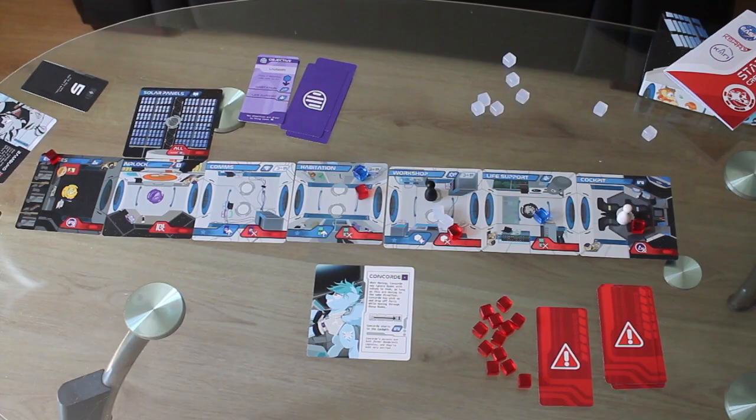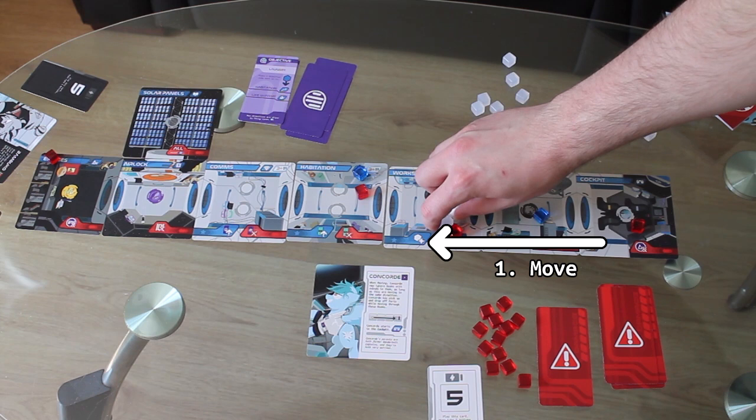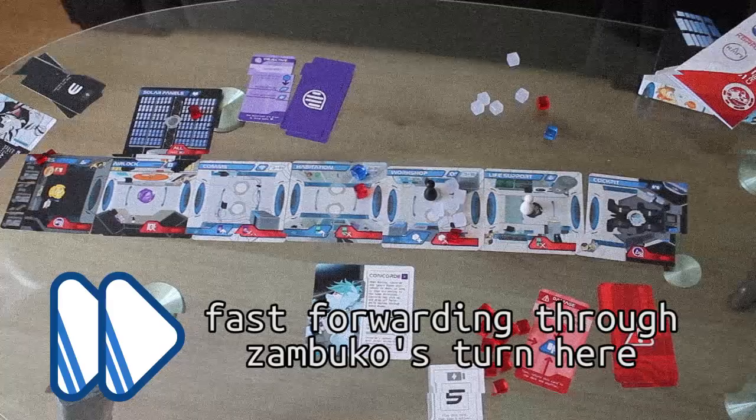Each character has a unique ability. Concord can skip over empty rooms when moving — you spend one action and then keep going in a straight line until you stop or hit something. You can pick up and drop off parts for free while zooming up and down the spaceship. But this one-action movement ends when you enter a room with another player in it, when you want to do anything else in a room like fix stuff, use the room, or do an objective, or when you enter and leave the solar panels.